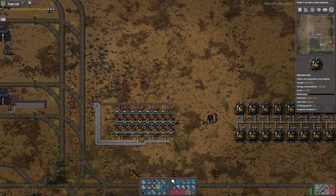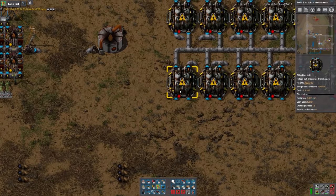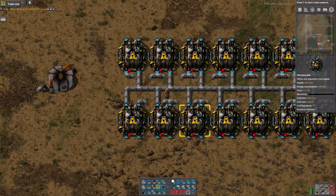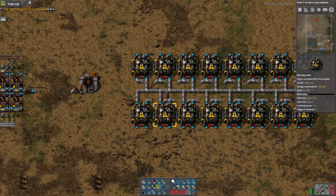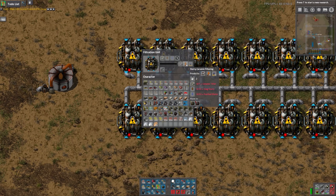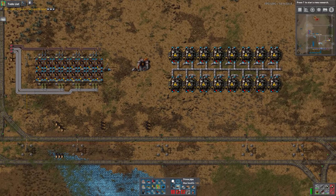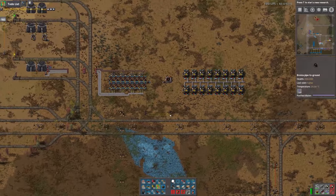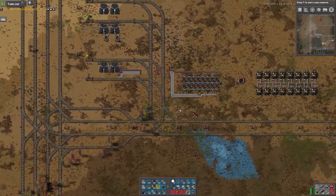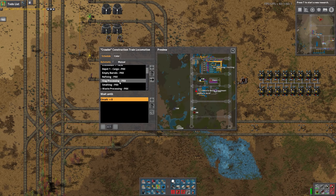Okay, back to the filtration. I did space these farther apart. I have one central line for the sulfuric wastewater, and then two lines for the mineral sludge. I can see that I am almost out of stone pipe, so I'm afraid my first action is going to have to be to go back and get more pipes.